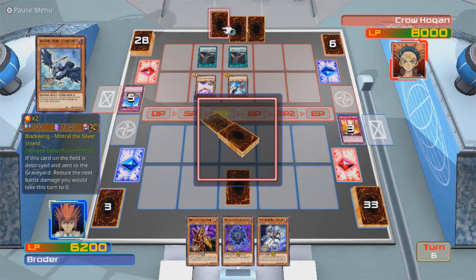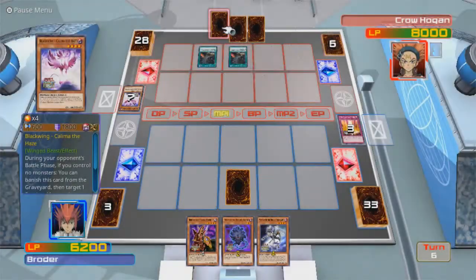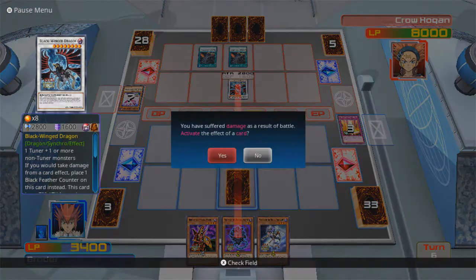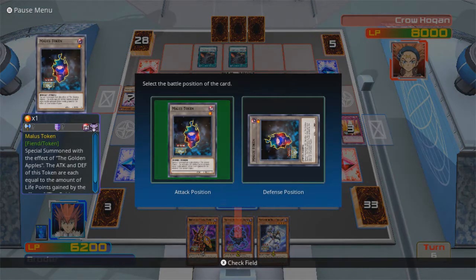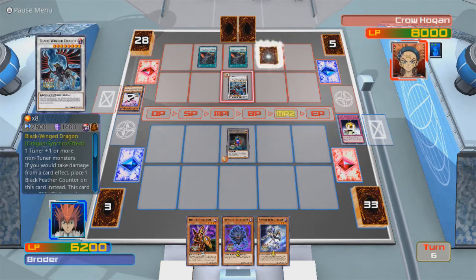Now he's just stacking cards in his hand. Black Wing Dragon. Well, if there was a time to use it, it's now. There — now it has the same attack points as that.